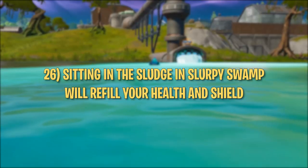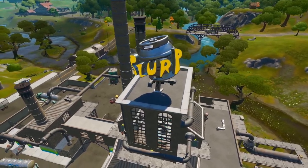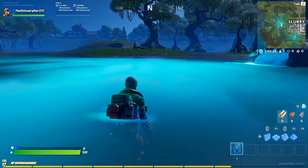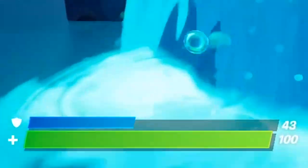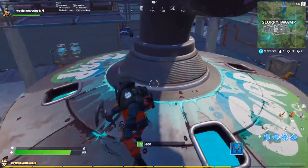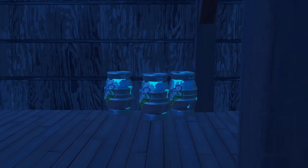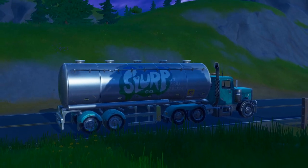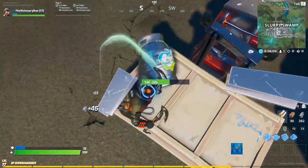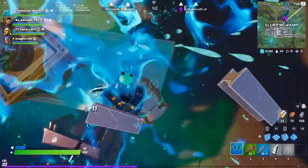Tip number twenty-six: sitting in the Sludge and Slurpee Swamp will refill your health and shield. The swamp is filled with Slurp Juice and sitting in it gives you one health or shield per second. There are also sewage pipes along the perimeter of the Slurp Factory that give two health or shield per second if you stand next to them. You can also break the lid on the Slurp Juice vats and sit in the reservoir. Tip number twenty-seven: breaking Slurp containers gives a splash heal effect. Small barrels give 10 HP each, while tanks on the back of trucks give 25 HP each — so call your squad over before breaking them.